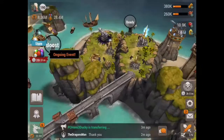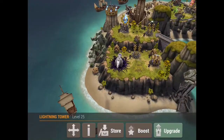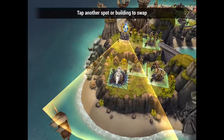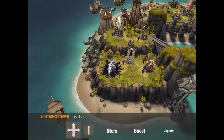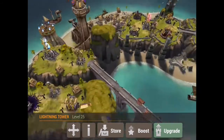Obviously you're going to have some islands where you don't have a red mage. As I mentioned in the blue mage video, these don't have a radius like red mages, so you can put them anywhere on the island and they will protect. On these islands, put the storm tower in the middle. None of the other towers really matter in terms of placement except storm towers — the more they can protect, the better.